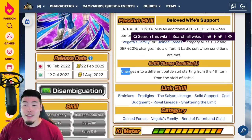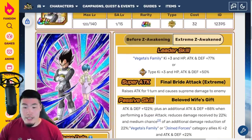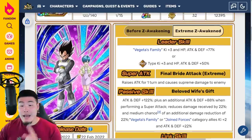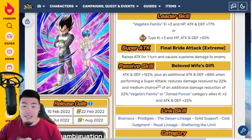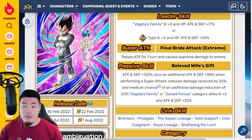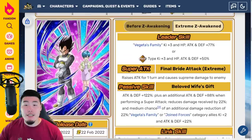The change happens starting from the 4th turn from the start of battle. Once we get the battle armor change, the Super Attack stays the same, but the passive changes. The passive now is Attack and Defense plus 122%, plus an additional Attack and Defense plus 88% when performing a Super Attack. Reduces damage received by 22%, and medium chance of an additional damage reduction of 22%. Vegeta's Family or Joined Forces Category Allies K plus 2, and Attack and Defense plus 22%. Their links are Brainiacs, Prodigies, Saiyan Lineage, Solid Support, Cold Judgment, Royal Lineage, and Shattering the Limit. Categories are Joined Forces, Vegeta's Family, and Bond of Parent and Child.